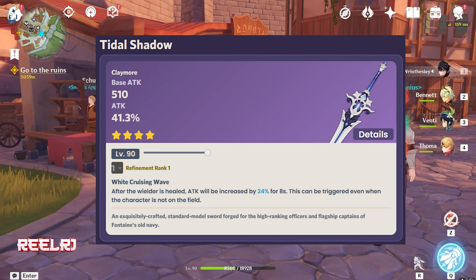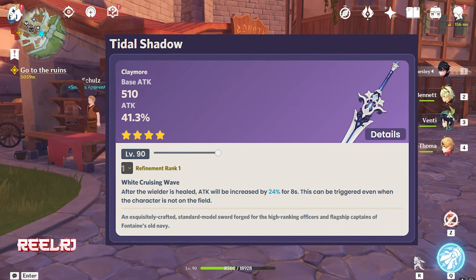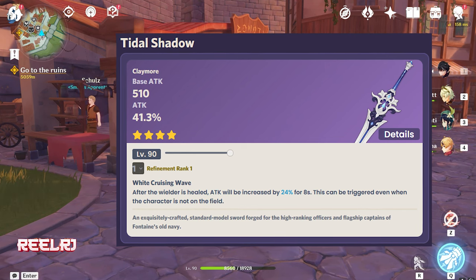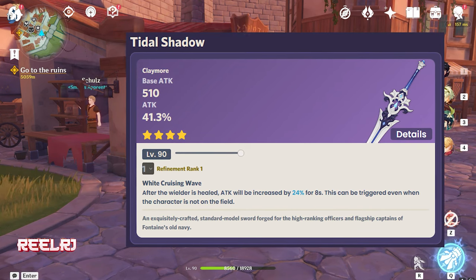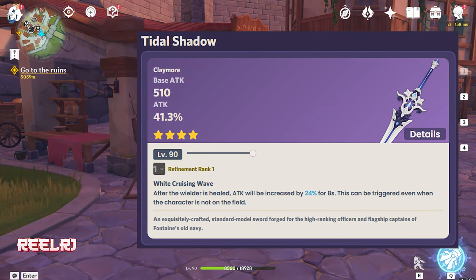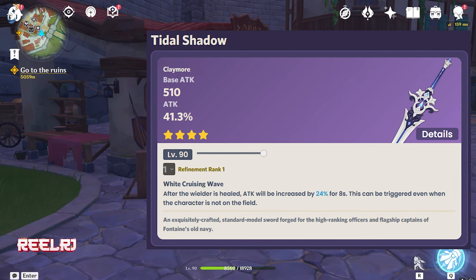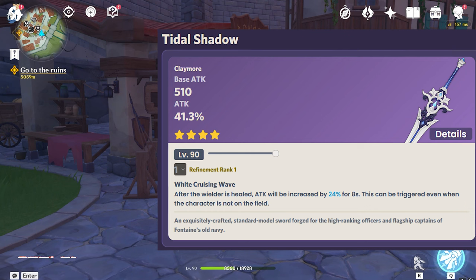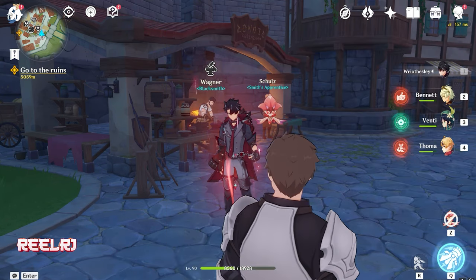On number four we have Tidal Shadow — it's the newest claymore in the game, and it gives more attack percentage than Prototype Archaic. It has a base attack of 510 and 41.3% attack percentage — tons of attack, which is all Navia needs. The refinement ability is also pretty good: after the wielder is healed, attack will be increased by 24% for 8 seconds, and this can be triggered even when the character is not on the field. We're all going to use Bennett with Navia since he gives tons of attack and heals, so you'll definitely trigger that 24% extra attack. So on number four, my pick is Tidal Shadow.